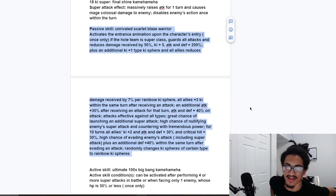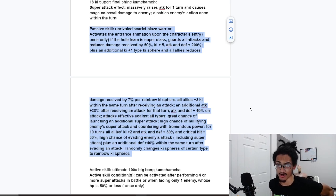The passive is called 'Unrivaled Scarlet Blaze Warrior' — dope name. It activates the interest animation upon the character's entry once only. If the whole team is Super Class, he guards and has 50% damage reduction, as well as 5-ki and 200% attack and defense. So with a full Super Class team you get great guard, 50% damage reduction, and 5-ki and 200% attack and defense — ridiculously strong. He also gets 1-ki per type ki sphere obtained.